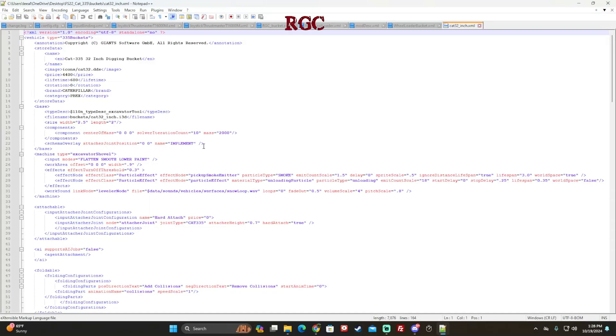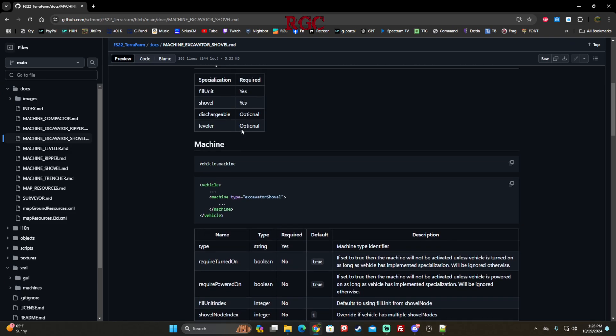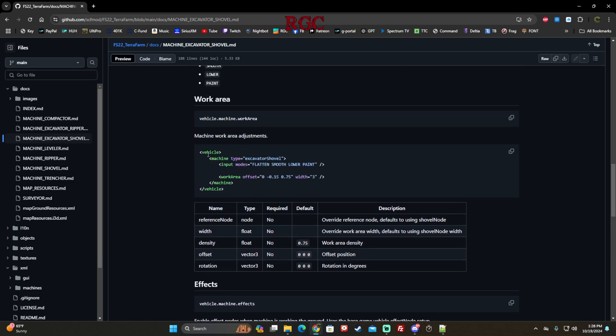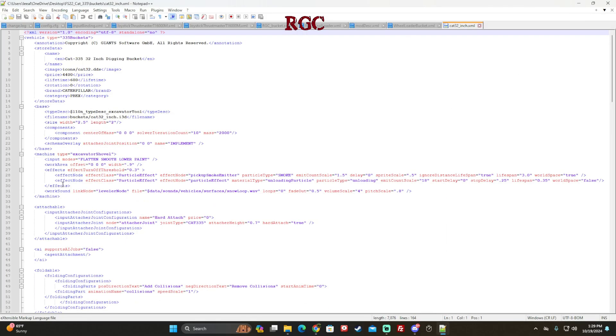In order for it to work for all of them, you need to add it to all of these XMLs. Going into the 32-inch first, I'll show you where this information was added to make it work. To make it easy, right below 'base' is where we've been adding the information — that's where it says machine excavator shovel. It's basically a copy and paste from GitHub. This has the effects — you don't really need those, but you copy this section. You don't need to copy the vehicles part since you're already adding it into the vehicle XML. Just hit Ctrl+C and Ctrl+V.